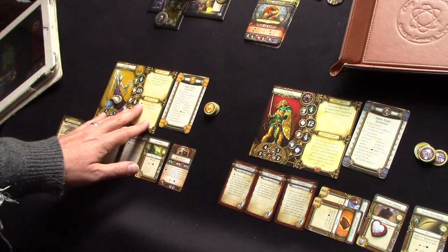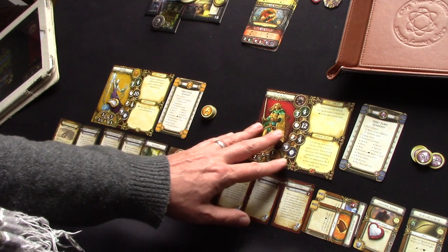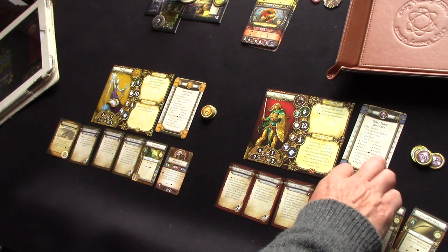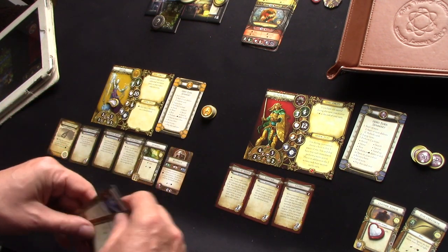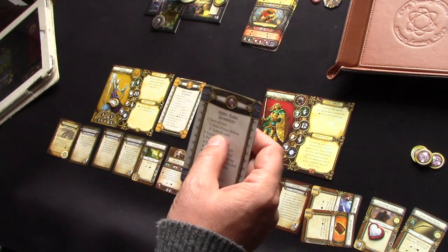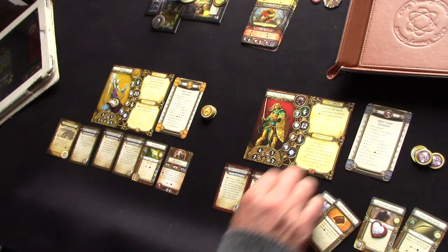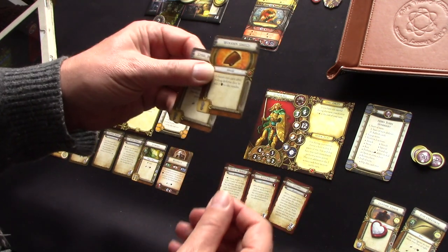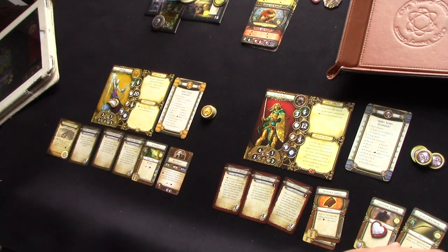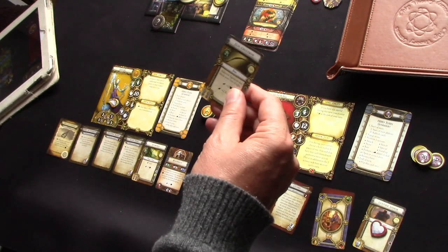It's the hero's turn. I've got Shiver, a necromancer, and Sindrael, a knight equipped with an Elm Great Bow and a Steel Broadsword. The hero turn summary says: start of turn, any start-of-turn abilities trigger, refresh cards, anything exhausted will refresh, and then equip items. I can either equip a shield and sword — one hand, one hand — or two hands, or the Elm Great Bow using two hands. I'm going to equip the bow.